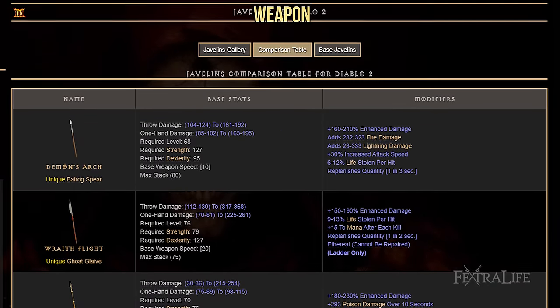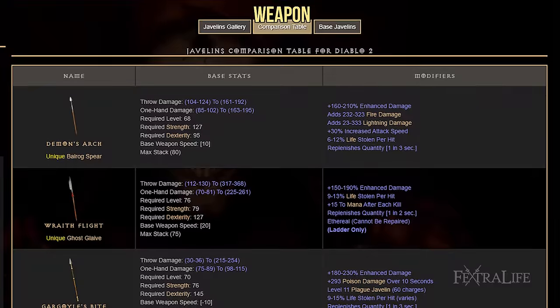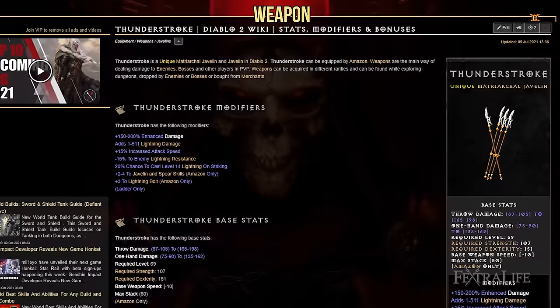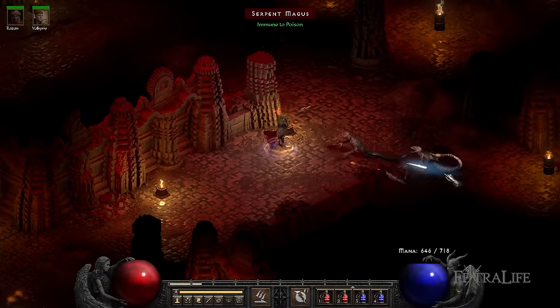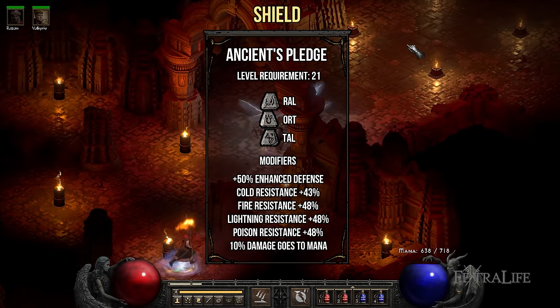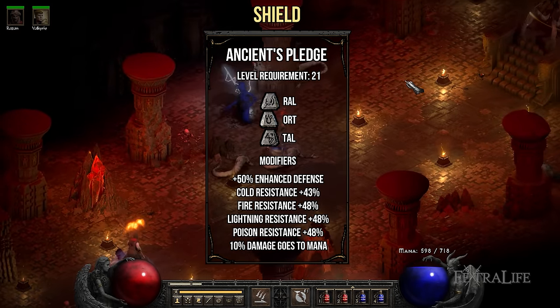When it comes to weapons, you want to look for Javelins of all rarities. Try to search for magic Javelins with plus 3 to Javelin and Spear skills, or rare Javelins with plus 2 to Amazon skills. As a secondary mod, you'll want to search for attack speed and life leech. For your shield, you'll want to use Ancient's Pledge runeword. This shield doesn't provide plus skills, but compensates by granting a huge boost to resistances, allowing you to survive early Hell.